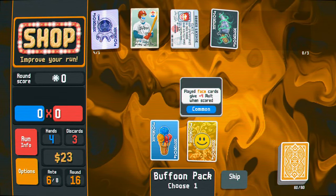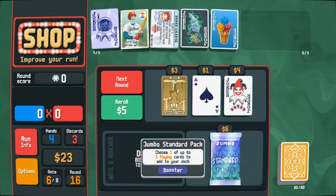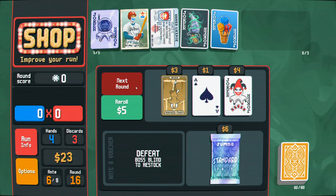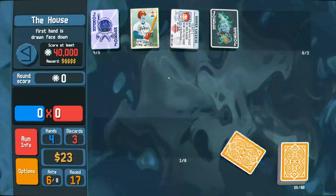Ooh, ice cream. Each face card gives plus four mult - I mean, it doesn't matter. This is just getting fed to the dagger. So let's move on. First hand is drawn face down - it's fine. I mean, I'm just gonna discard everything, right?